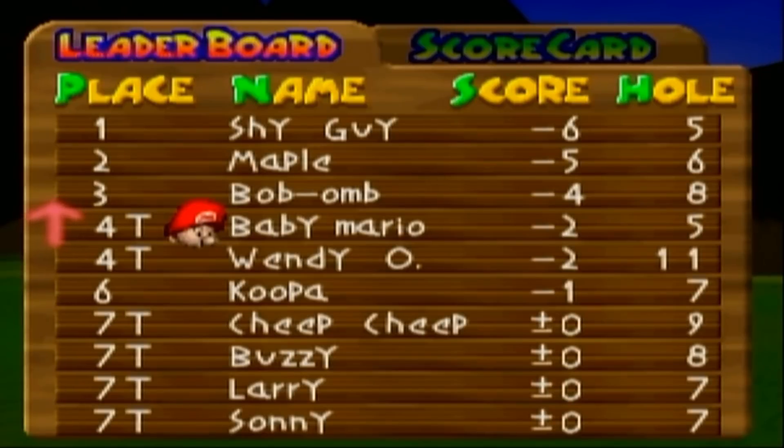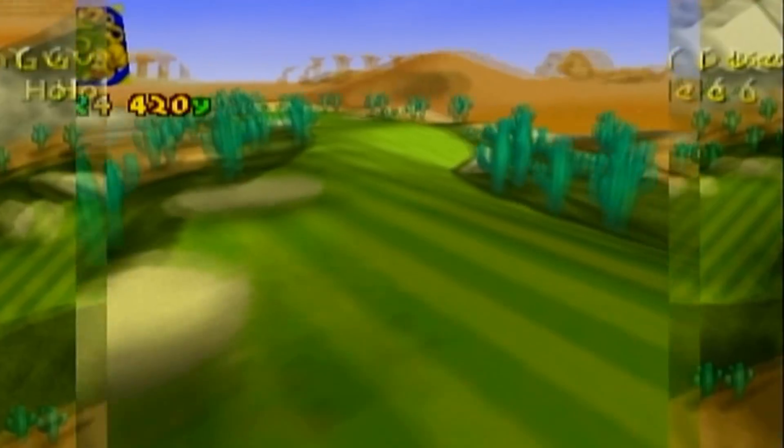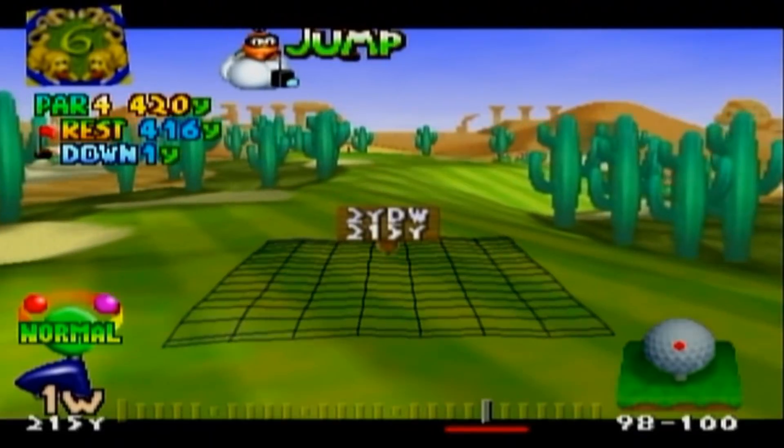So you see our scores here, and then you see the hole — the hole tells you what hole they just finished. So I finished hole five with Shy Guy. The person you're usually playing with is going to be at least one of your biggest competitions in that particular tournament. As long as you stay within reasonable distance to them, you should be fine. We still have like 13 holes to play, so even if he is four strokes ahead, that will not last. That will not last at all.